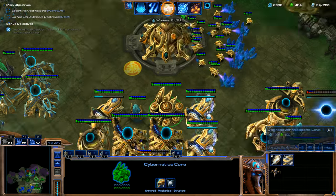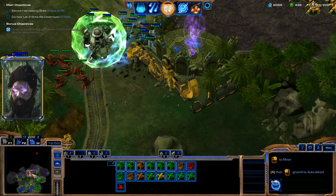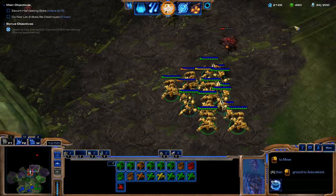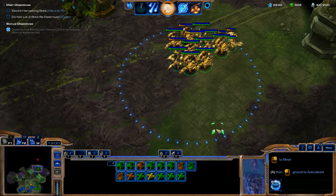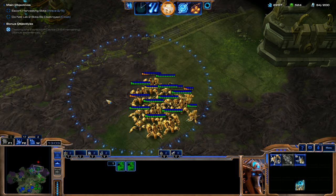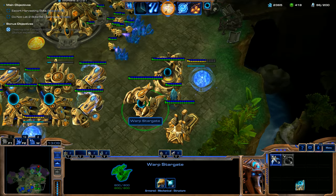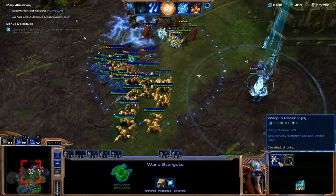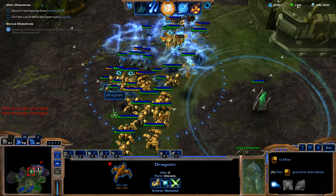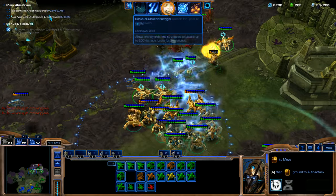I am going to get Air Weapons Level 1 and Armor Level 1 for our Air units. We'll throw down another Observer and then put this Starport into a Hotkey. They are Phoenixes — I'm sorry, they're Phoenixes, not Mirages.